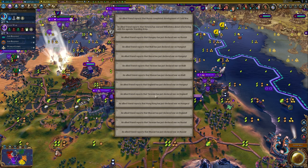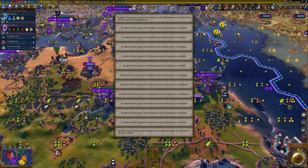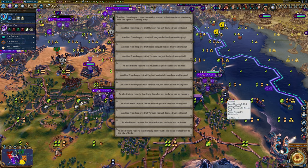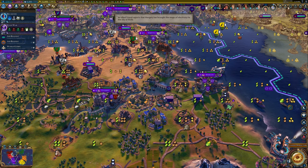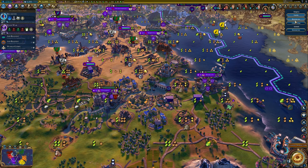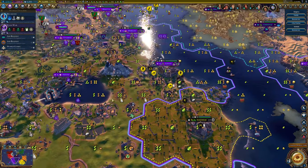I'll look here in a second and see how close we are to happiness breakpoints. Let's see the reports — city status. We're just happy everywhere. So if we get some more luxuries, that would actually be good.